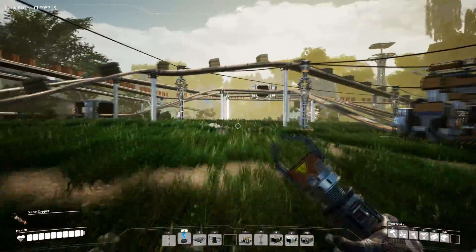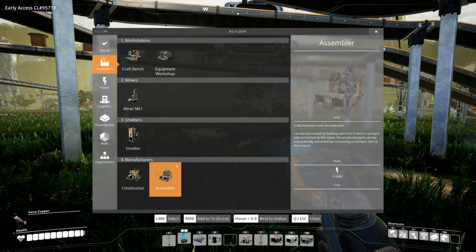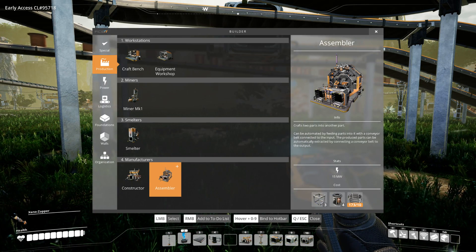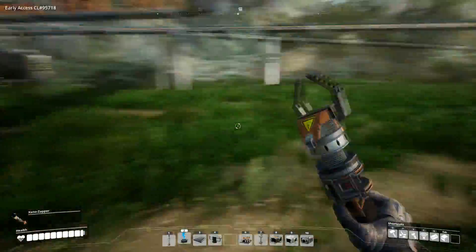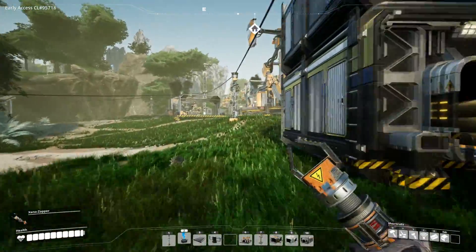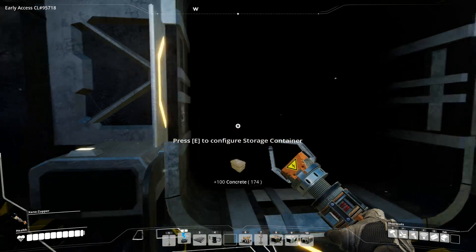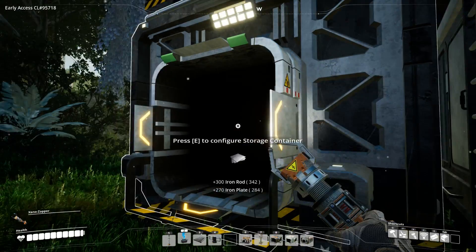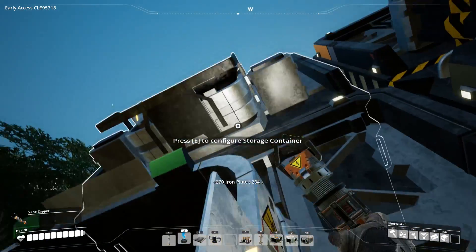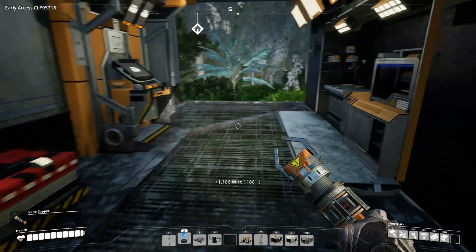So what do we need to do next? We need to start making assemblers. What do we need for an assembler? Modular frames, which are made by hand to begin with until you've got an assembler to make modular frames - great. So we're going to have to have a look and see if we can handcraft up some stuff. Let's stock up: a bit of everything - take one stack of concrete, 300 iron rods, let's take all these iron plates, full stack of screws, a couple of stacks of wire.